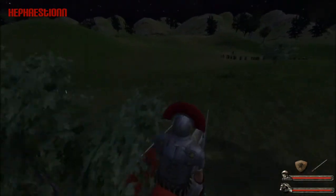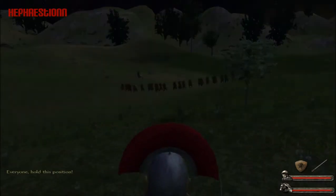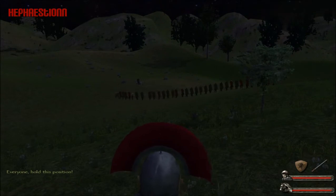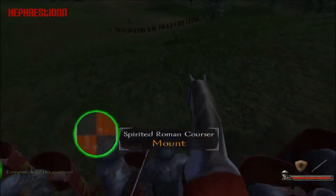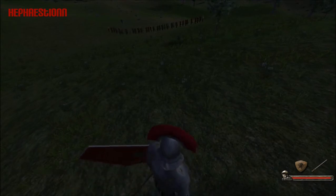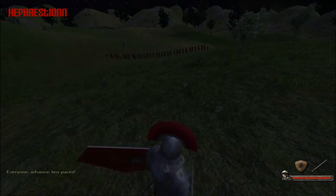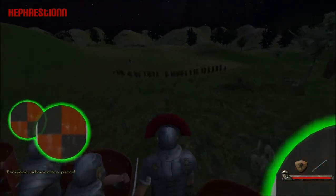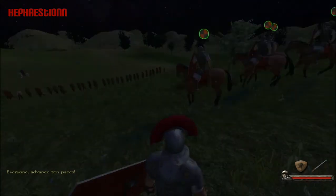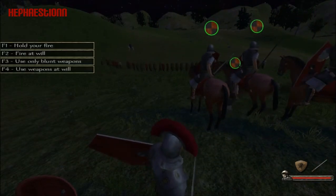They're over there? Wow — they've sneaked around me. Sneaky bastards. As you can see, there's quite a lot of Gauls. I'm going to get off my horse and be like a Centurion — that'd be pretty cool. Let's move up ten pieces. When we get close enough, I'll make my men fire at will. The cavalry are pretty close, so let's make my men fire at will.